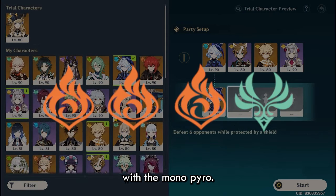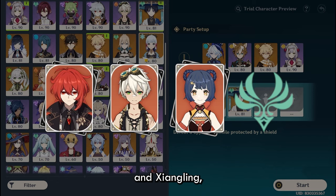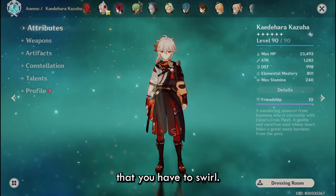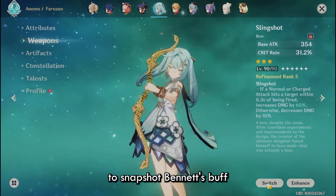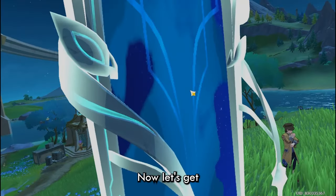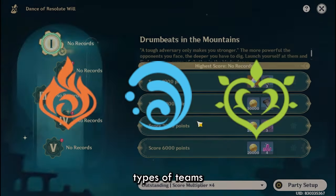Let's start with Monopyro — the simplest one of them all. You pair Diluc with an Anemo unit, Bennett, and Xiangling. There's no difficult Swirl setup you have to do; it's just one element that you swirl. Just make sure to snapshot Bennett's buff on Xiangling's Pyronado. You can just go unga bunga and mash your buttons — it will work.